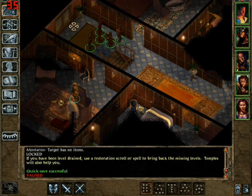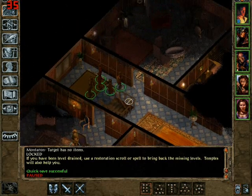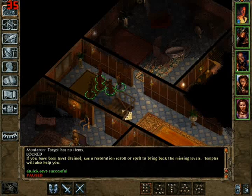Hi there, welcome to part 13 of Game Pyro's Let's Play Baldur's Gate. We left off at the Fell Post Inn. We were trying to get a cloak from this guy, but I guess he doesn't have it because we're using a modded version.